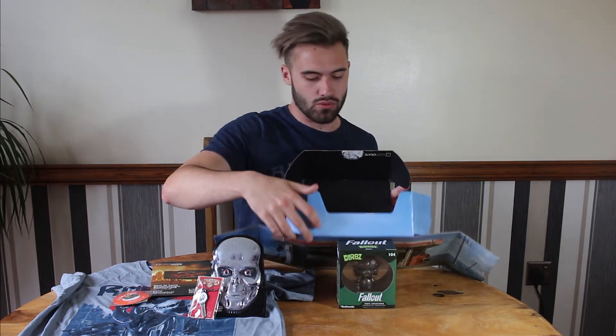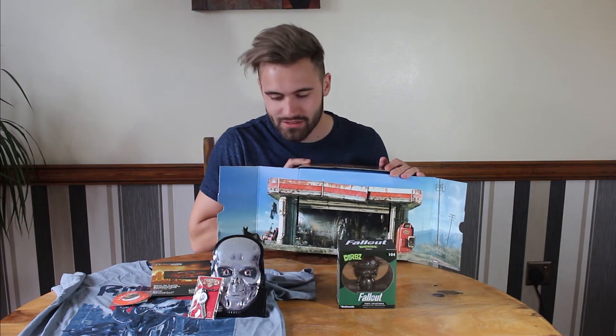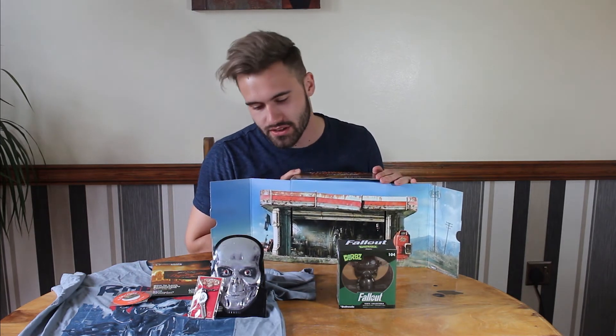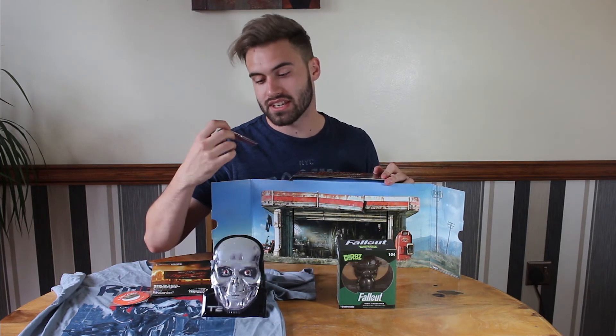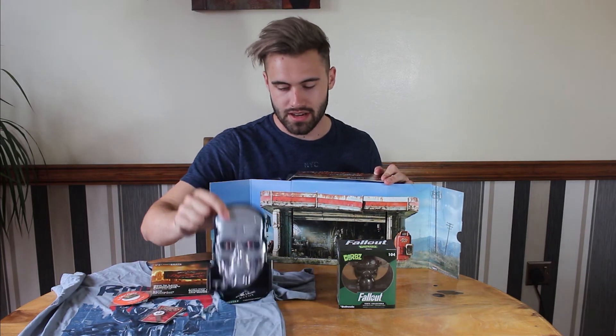So this has been the Dystopian June Crate. Really enjoyed it. Gonna be wearing that t-shirt very soon. Loving the Fallout figure thing. Matrix puzzle's a bit strange. Really like the key — I didn't realise I could literally have it cut to my door, that's really cool. And the Terminator plate will probably sit somewhere for sure.